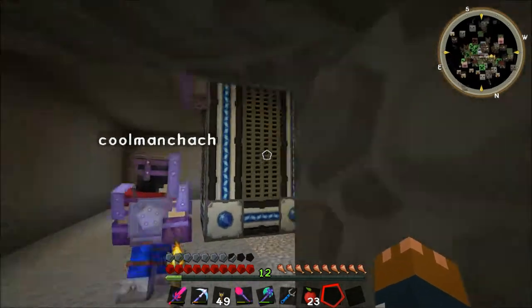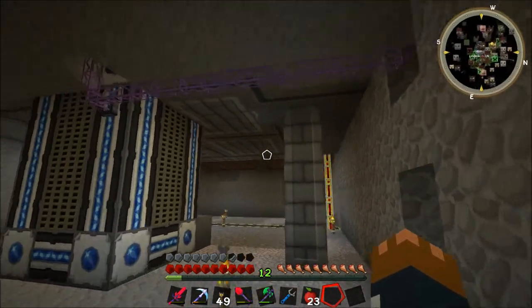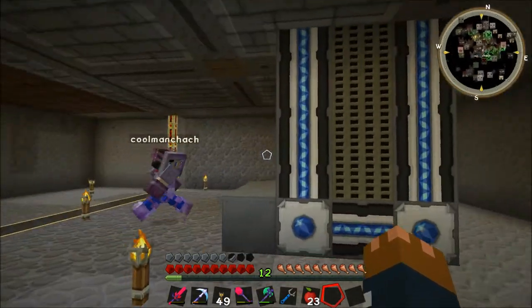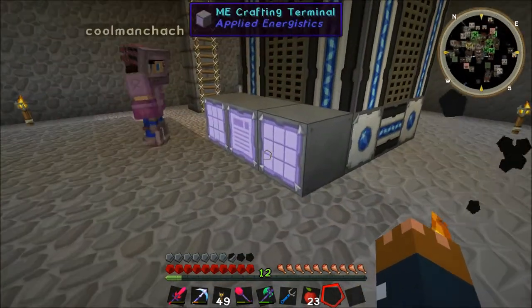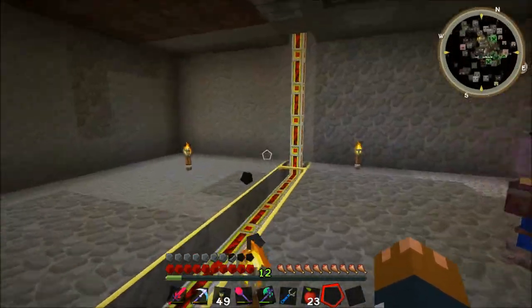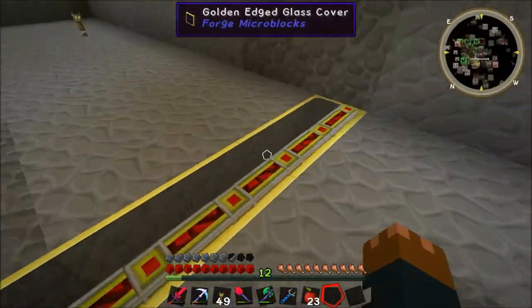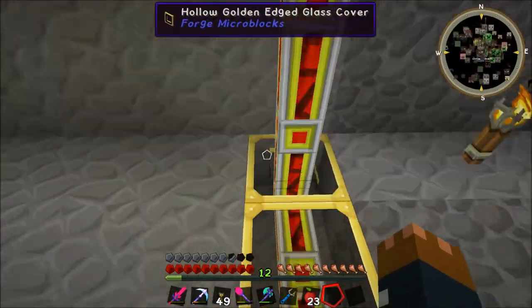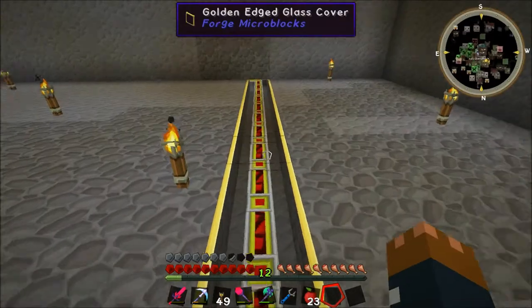That's nice. This is a new basement or something here. The Trankers must be done - oh my, there's ME crafting tables down here as well. That's nice. And they've also put a crafting monitor. And this cable with the golden-edged glass - I'm loving that. Oh, look at that, it's beautiful. It goes all the way up there.